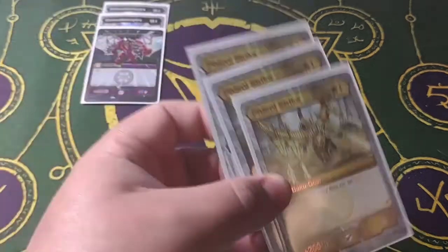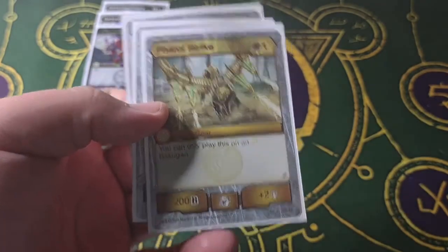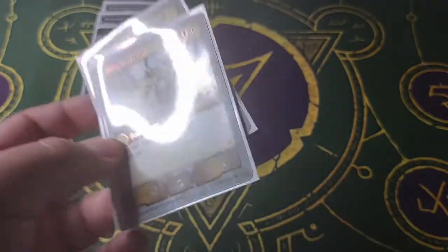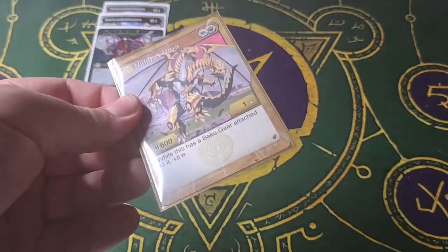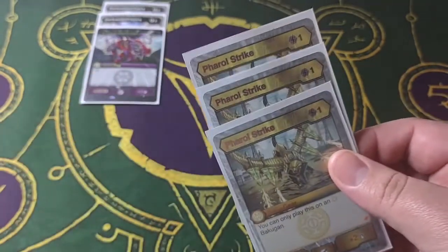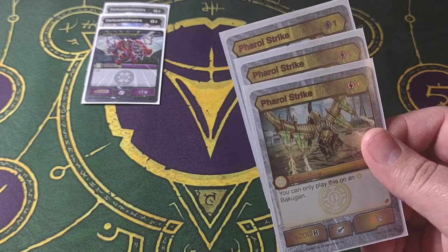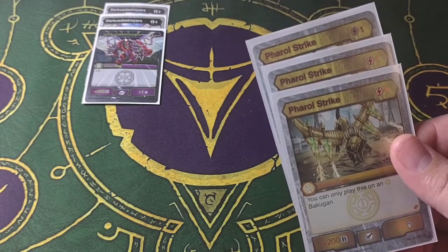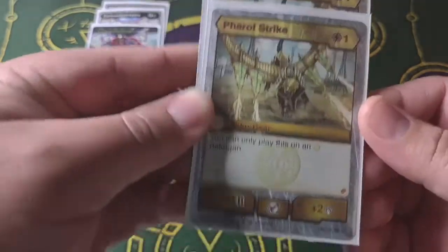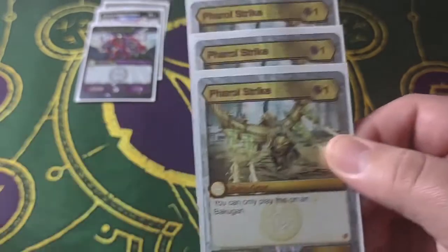Next gear I have is Feral Strike — it is an Arliss gear, I have three of them. It's a one cost, plus 200B, plus two damage. The only downside is I can only play this on an Arliss Bakugan, so in this case it would be Nilius Ultra. With the double core technique I mentioned for Nilius, I would grab the Green Fist and can play this for free. Right off the bat, that gives them a plus 200B bonus, two damage, and his plus five for his effect.